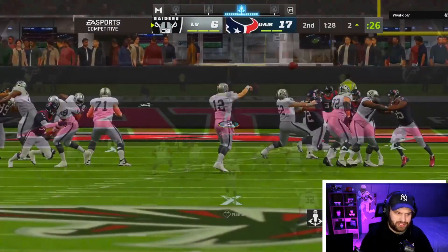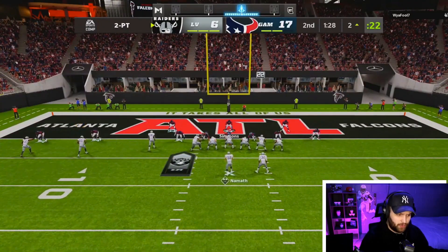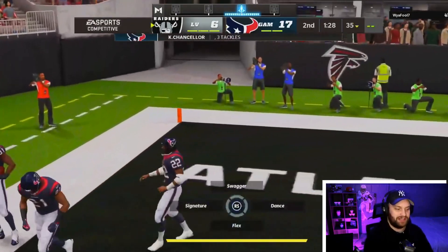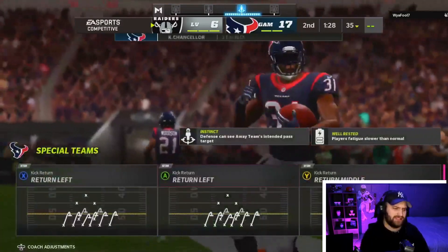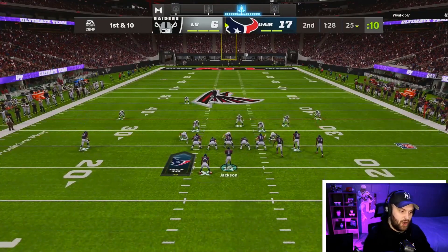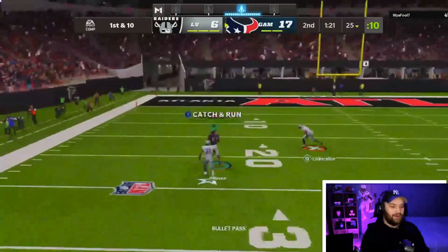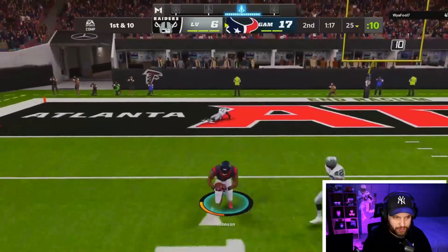He gave us way too much time — awful clock management by our opponent. So basically even though he scored he still lost himself the game. He throws a two-point conversion INT right to Cam Chancellor. Everybody runs that double-in sail man zone — it's too easy to guard now. I feel very confident this one's over.